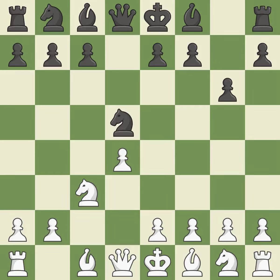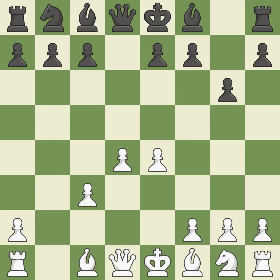Nxd5 recaptures the d5 pawn and places the knight in the center, where it controls many important squares. E4 takes full control of the center and attacks the knight on d5. Nxc3 trades the attacked knight and gives white a large center that black will attempt to attack. Bxc3 recaptures the knight and supports the d4 pawn. The fianchetto move Bg7 places the bishop on the long diagonal. B3 develops the bishop toward the center and supports the d4 pawn.